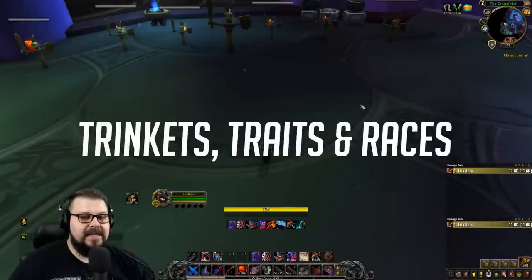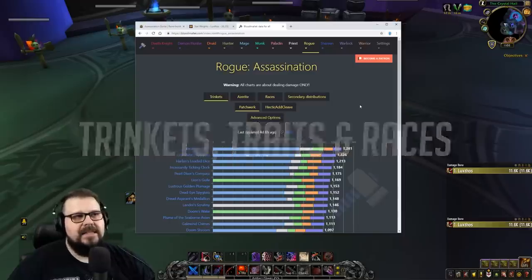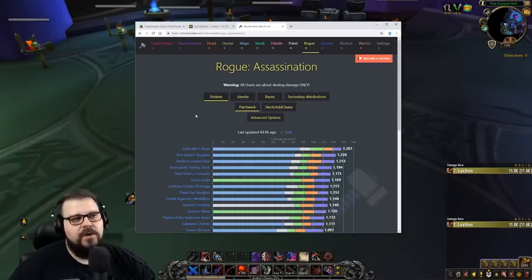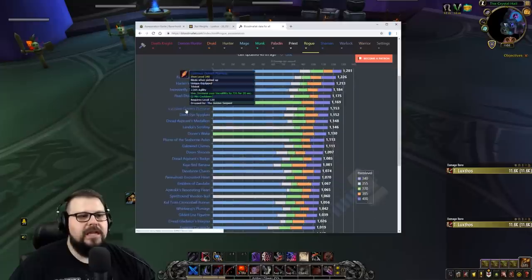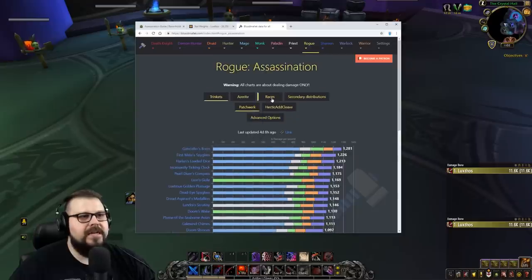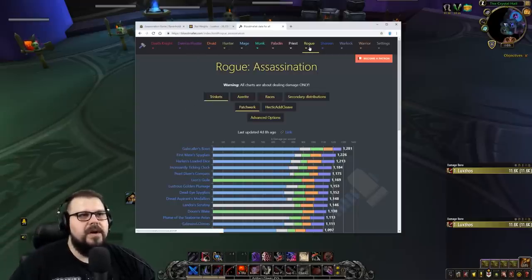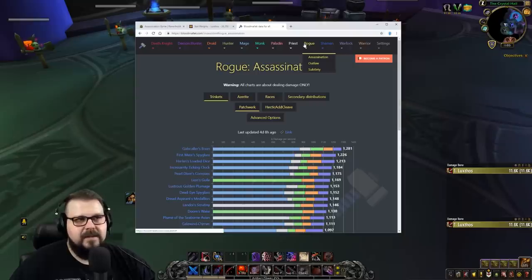Now we're going to talk about trinkets, azerite traits, and race options. I use a website called Blood Mallet — link will be down in the description — which gives simulation-based information for every DPS spec in the game. This information is very accurate, but you still want to cross-reference with Discord and good players. Go into Rogue > Assassination > Trinkets.